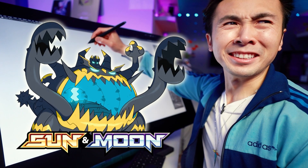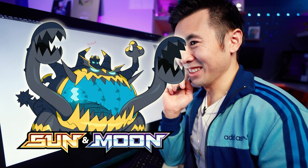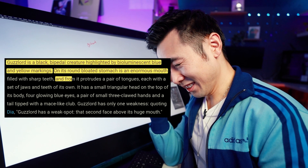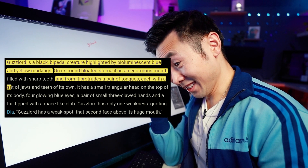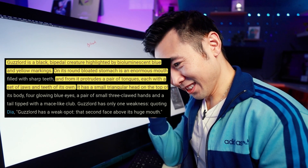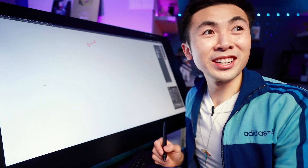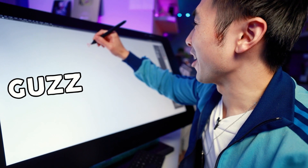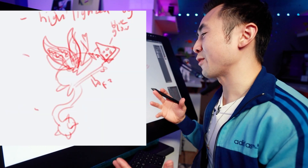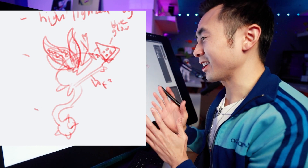Guzzlord is a black bipedal creature highlighted by bioluminescent blue and yellow markings. On its round, bloated stomach is an enormous mouth, and from it protrudes a pair of tongues, each with a set of jaws and teeth of its own. It has a small triangular head on the top of its body and a tail tipped with a mace-like club. This is my little icon sketch based off the description. I'm gonna use this as a starting base for my drawing. Wish me luck.